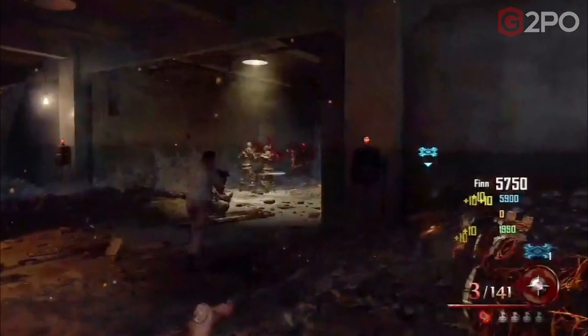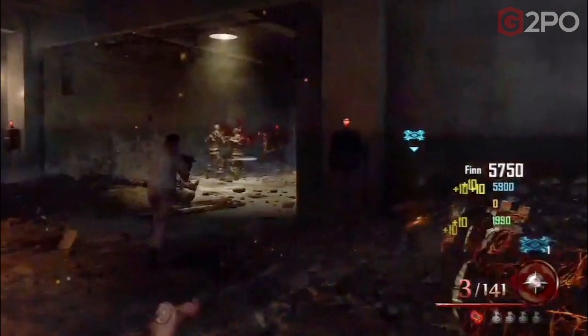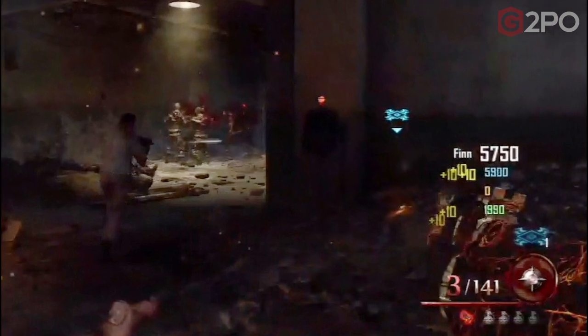Well, check this out — what is that indicator on this screen? This is an image taken from the trailer. It's got this red glow around it; it obviously looks like it's some sort of item that you get from the box, kind of like monkey bombs, molotov cocktails, or gersh devices.